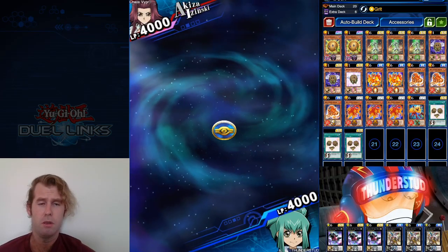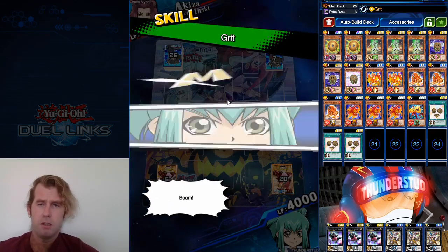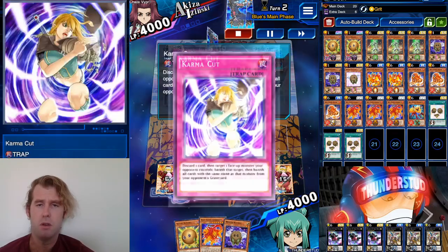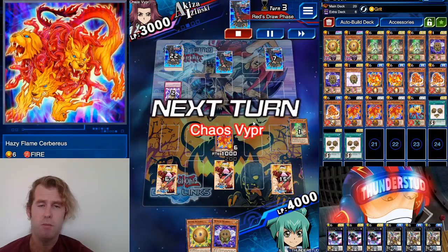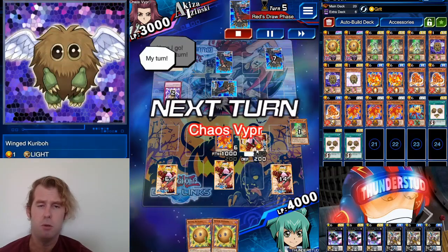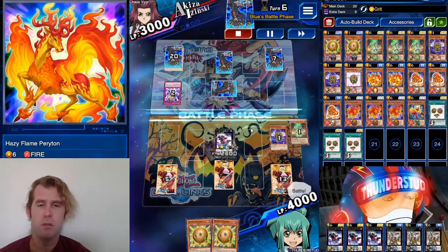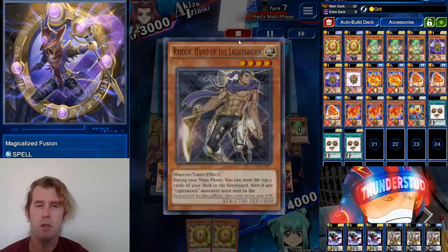Here we are facing an Akiza — we're going second. We got a Mech Knight and our Flute of Summoning. We set the Flute to special summon the Mech Knight. He uses an Immediate Karma Cut — that's okay, we normal summon Cerberus, who can't be targeted, and hit him for a thousand. He sets a monster, we got two Sphere Kuribohs and our Wing Kuriboh set. We don't swing into his monster in case it's Shiranui. We get Pertion, use him with Cerberus. Since we don't have a fire monster to activate his effect, good thing we didn't swing and break our Grit into that Beginning Knight, and we hit him with Force Focus.